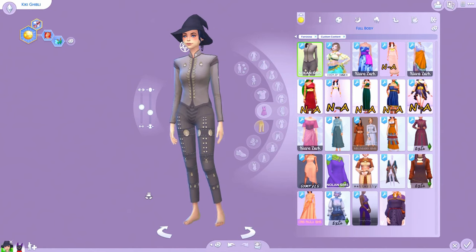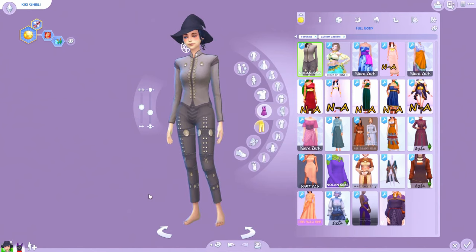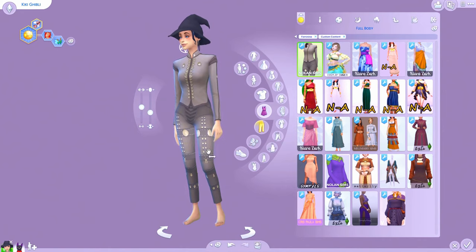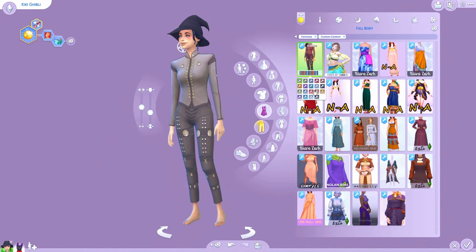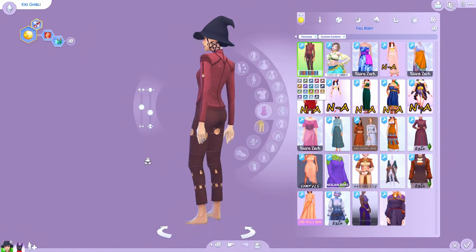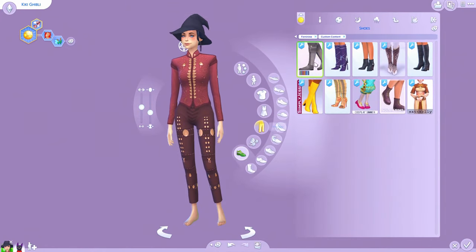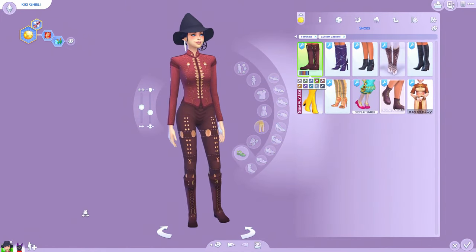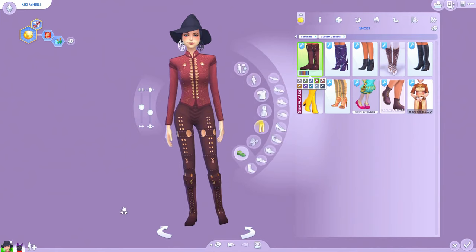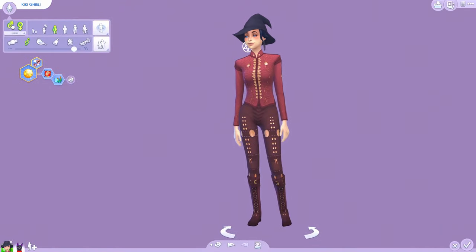The last full-body outfit is futuristic slash medieval slash magician school type of thing — it's giving off magic vibes with some patterns on it, and it's available for both male and female. I actually used it on the male sim at the end. The shoes that go with it are also from a game I'm not sure of, but you could make it work.